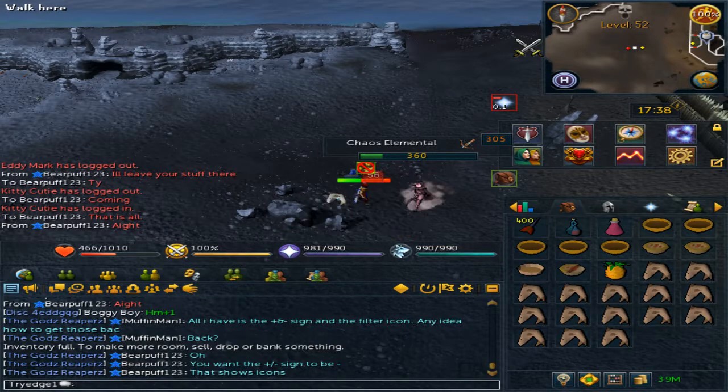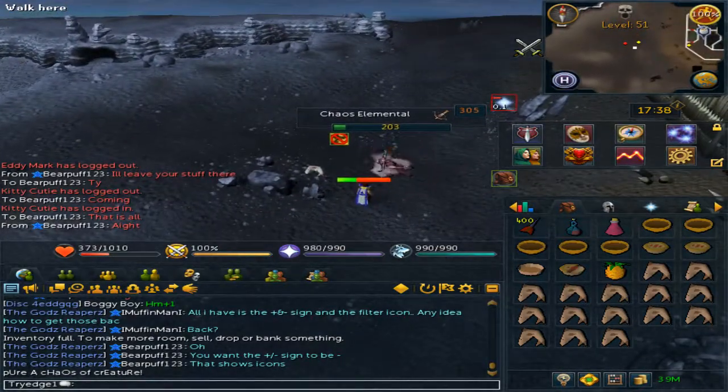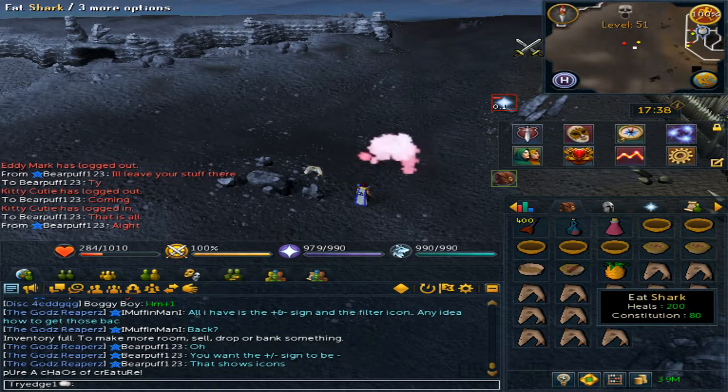There is a chance to get the Chaos Elemental pet. If you die while holding the Ribs of Chaos (the pet item), you will need to re-obtain it again, so I advise immediately claiming the pet when you receive it.